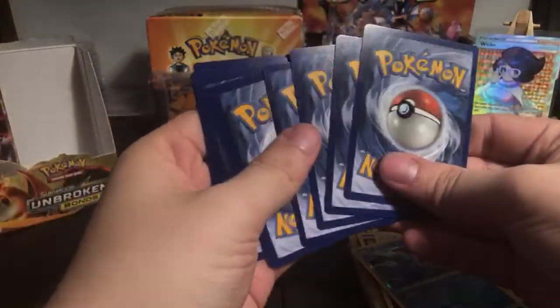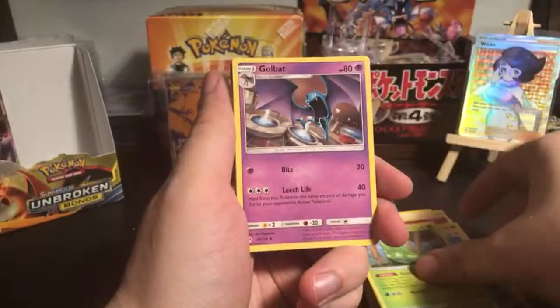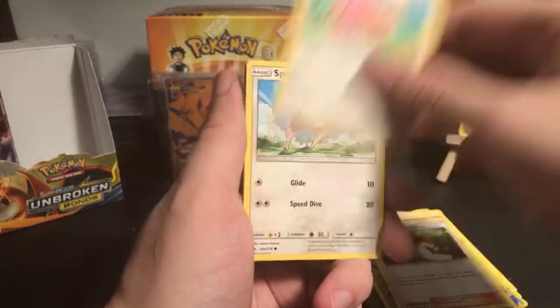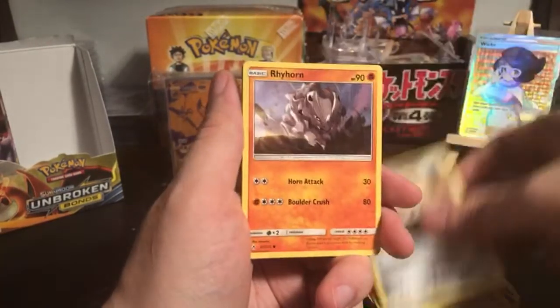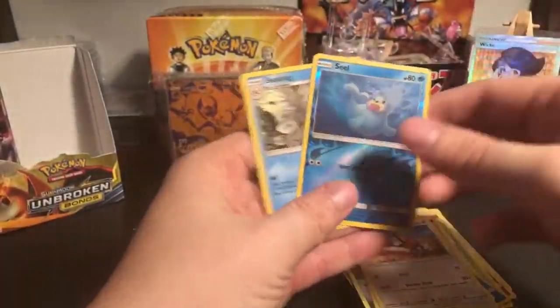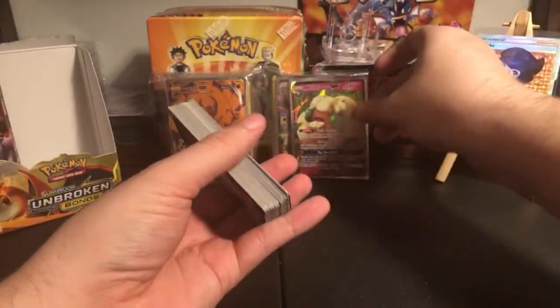Dark Lord Pongo says 'no!' We have Metapod, Golbat, Lickatung, Spiree, Melon, Rhyhorn, Doduo, reverse holo Seel and Jynx. So Wellix, you did actually get a pull - the GX Whimsicott!